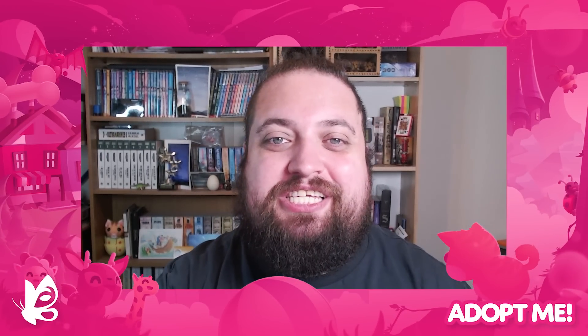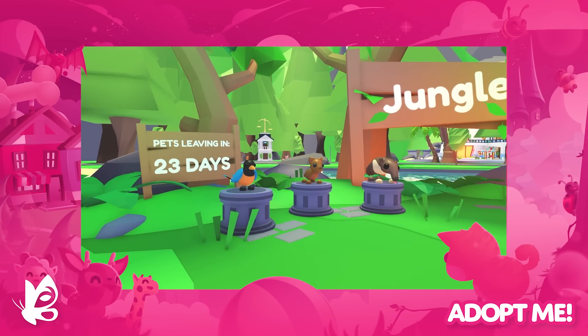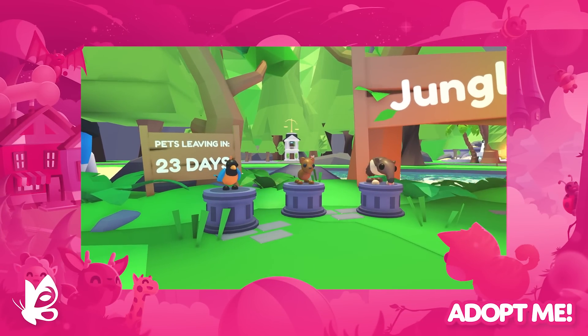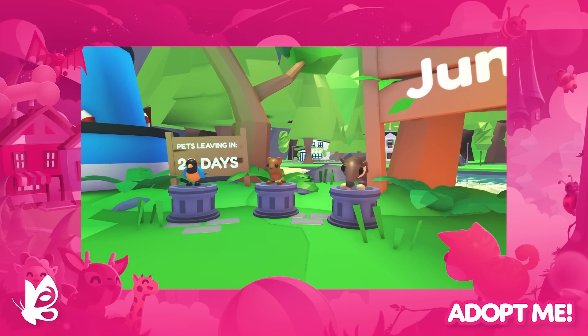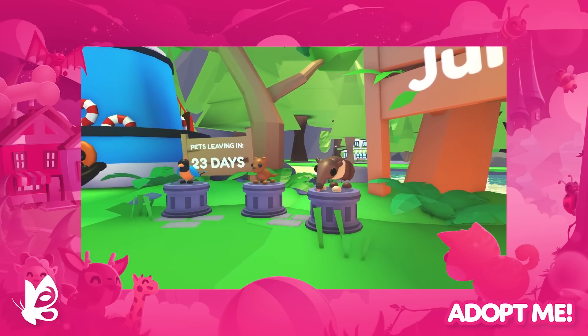First up, we say goodbye to the safari theme as the jungle theme arrives, delivering three new pets to the stand. From Thursday, you'll be able to adopt the Uncommon Fosser for $500, the rare Bird of Paradise for $1,300, and the rare Giant Anteater for just $100.